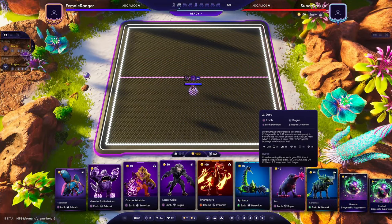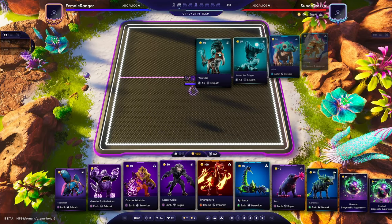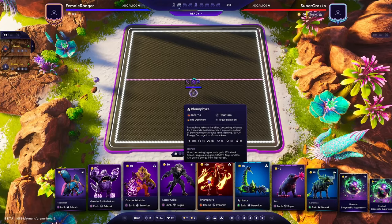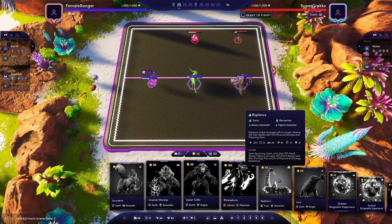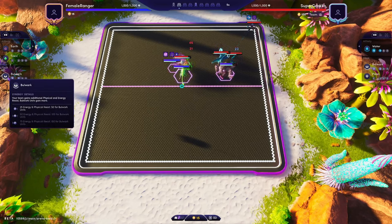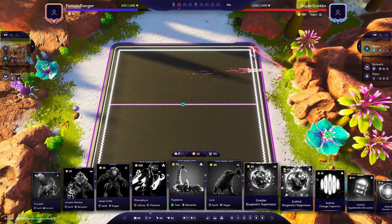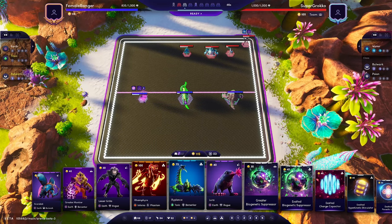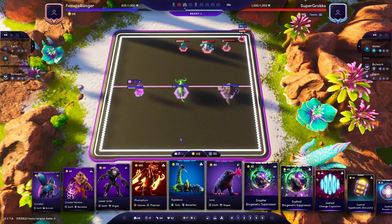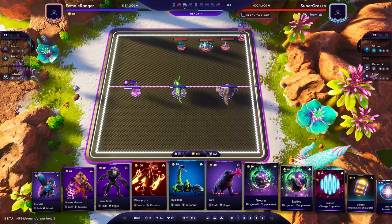This is the second Ramfire build and it's potentially a better build than the one I just showed you — at least more popular and a bit more versatile. We're up against Super Grokko who's playing pretty much the same build as the last guy with Earth. Round one I'm not sure what the best opener is — we could go Earth Rogues, or we could go three Bolt Walks. We end up getting Berserker, Ripe Lance, with the Greater Monkey, so we get Berserker and Toxic. A bit more versatility, more tankiness and more carry options, though obviously less damage than the last build.